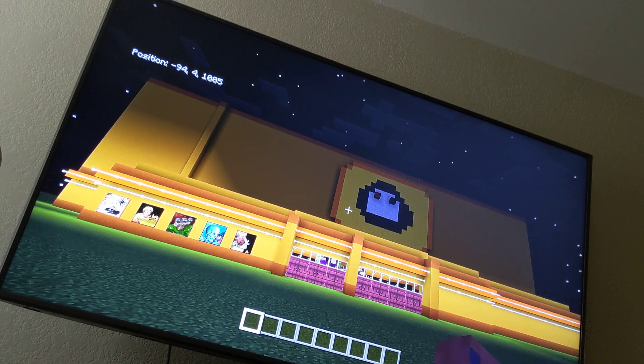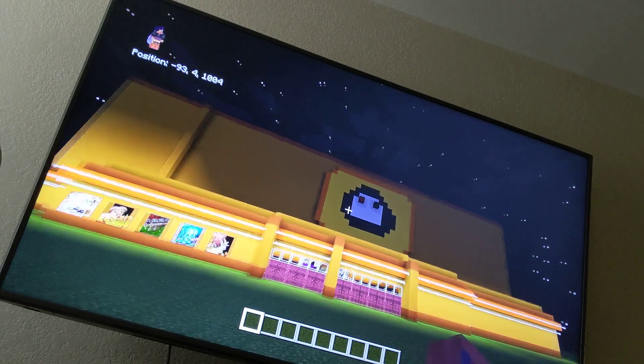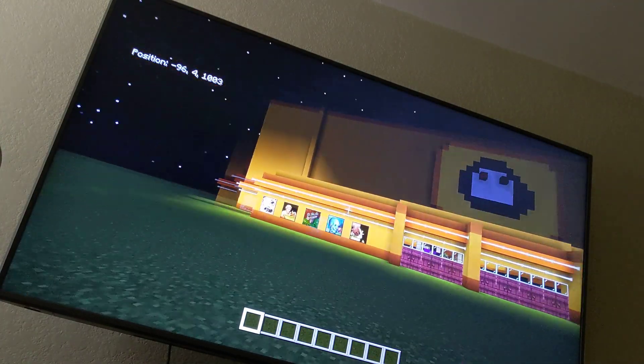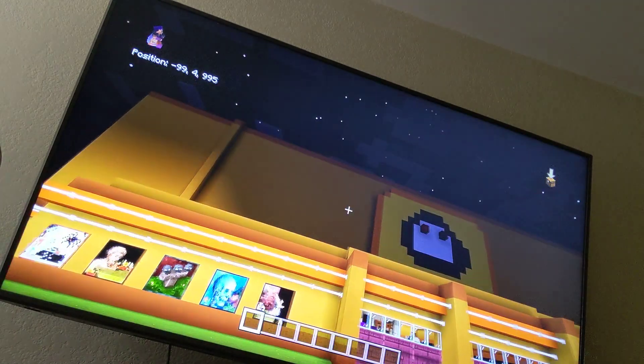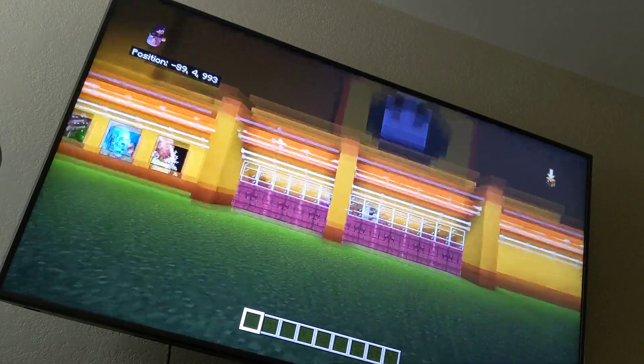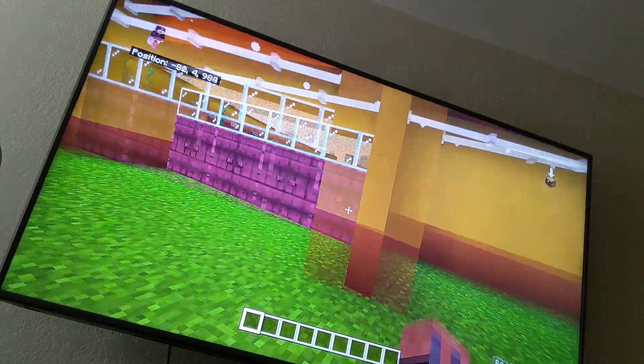Hey everybody, today we are going to be doing a video of my Spirit Halloween 2023 in Minecraft. Before we start, if you notice the outside of this building, I think it's really cool. I put lights out here, and these are supposed to be like the window posters. I made the building actually yellow and orange, just like Spirit's colors, and I also made the doors purple.